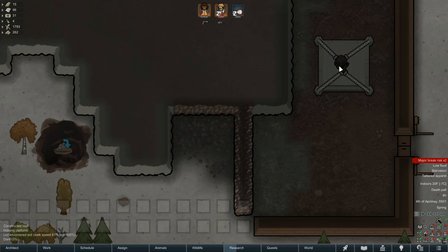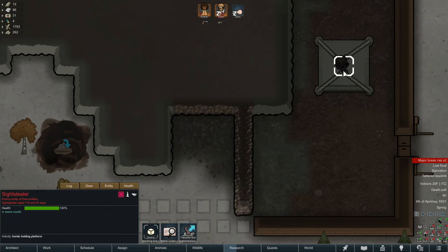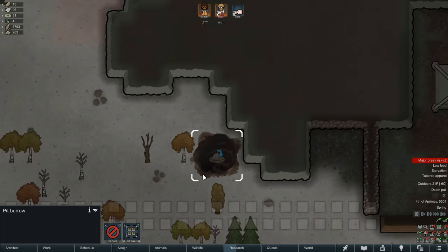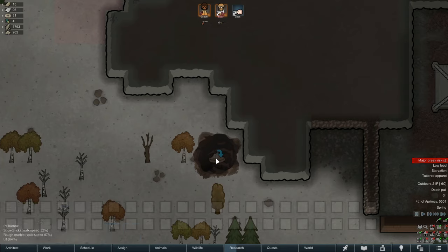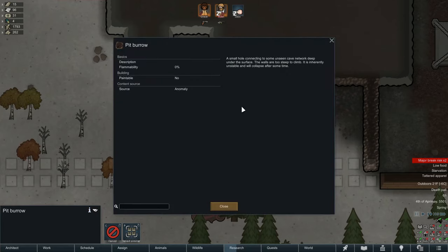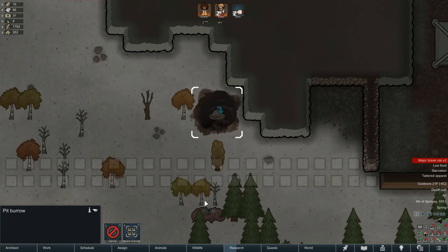There are actually two anomalies on the screen right now — we've got the Sightstealer and a holding platform, and then this is the Pit Burrow of Flesh Beast Attack. There was only one. I was really scared when I saw it pop up but it was actually pretty easy. I had been waiting for it to fill in automatically because it says it will collapse after some time.